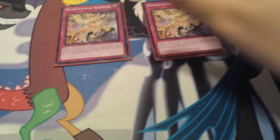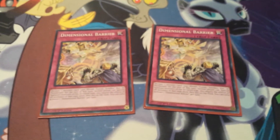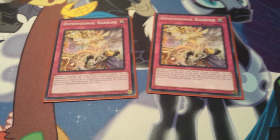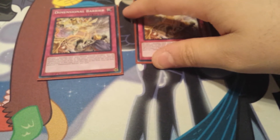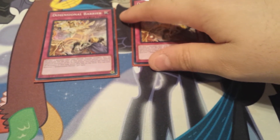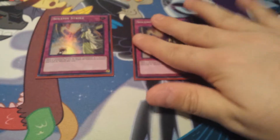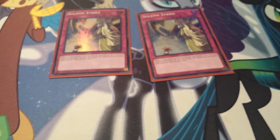Next up, Double Dimensional Barrier — I run two in the main and one in the side deck. I still go up against a lot of fusion and synchro decks like Wind Witch Invoked and Trickstar Wind Witch going into Crystal Wing. Also Double Solemn Strike, preventing special summons and monster effects. I might add a third Solemn Strike to replace the Radiant Mirror Force — it just depends on whether I can get a third one.